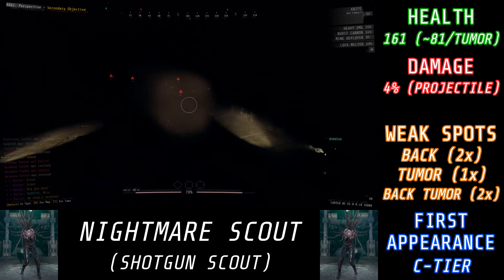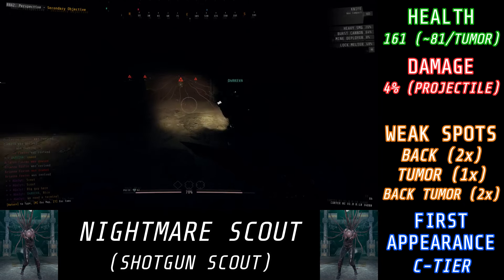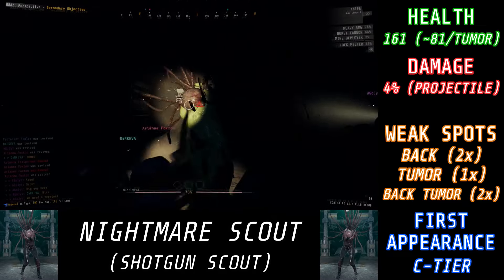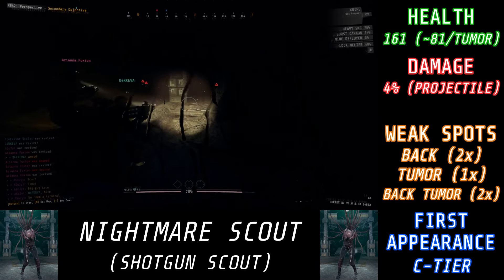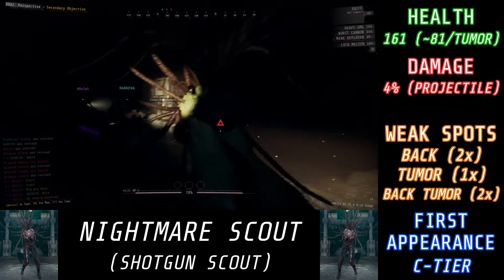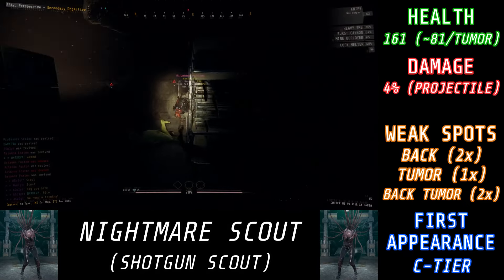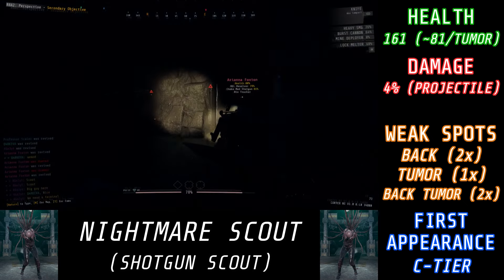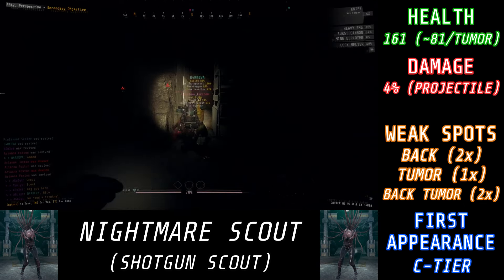Dealing with the Nightmare Scout can be quite annoying because due to their high HP and the tumor mechanic, technically no gun in this game can one-shot them without the use of boosters — even the sniper rifle can't kill them in one hit. If you shoot a Nightmare Scout to the back tumor for the damage multiplier and the precision multiplier, you're going to do 160 damage out of 161 HP. The only gun that can technically one-shot a Nightmare Scout without boosters would actually be the Scatter Gun. But in order to do it, first of all, you have to be client — that way you can actually do more damage to the tumor than just the simple 81 HP. As host, if you try this, it's not going to work at all, and you literally have to barrel stuff the Scatter Gun into the backside of that tumor in order for it to actually kill.